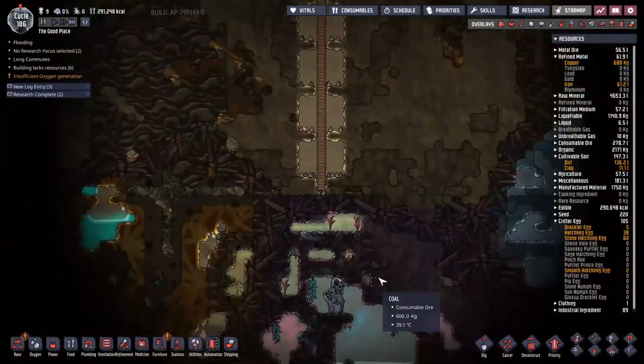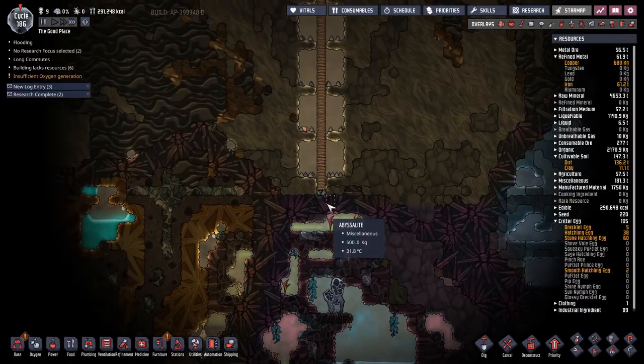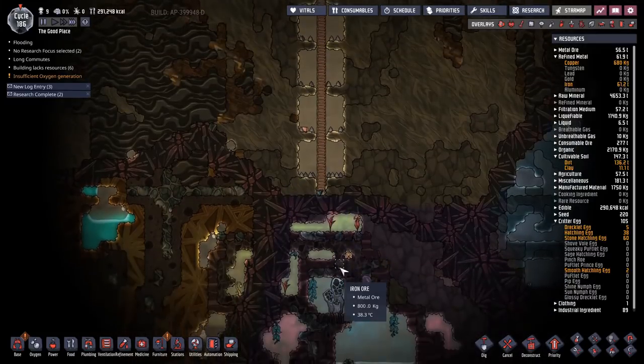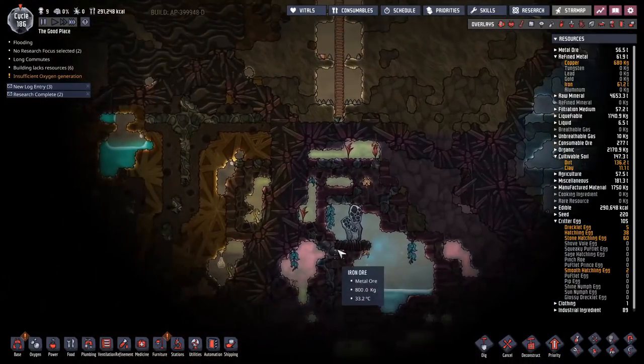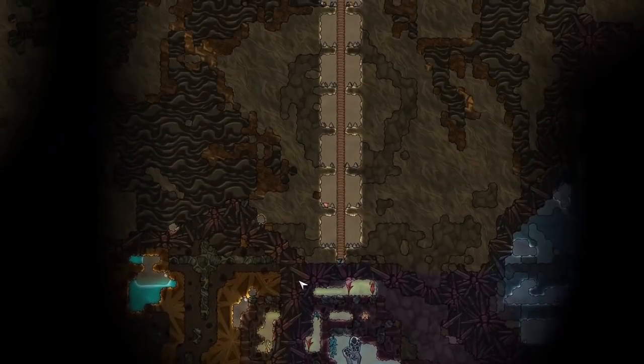Down here on our way down, we have run into the perfect opportunity to run into neutronium. Thank you, cool steam vent — I'm going to have to chicane around you just to avoid stuff. Left or right? I'm thinking left — we're going to go left around you, and hopefully we don't run into something else.